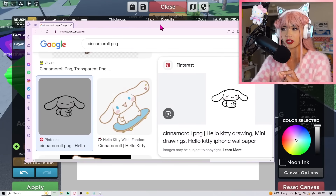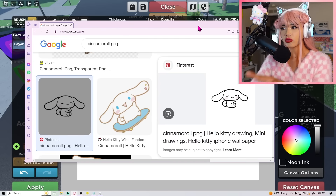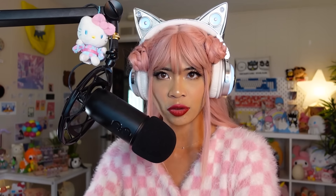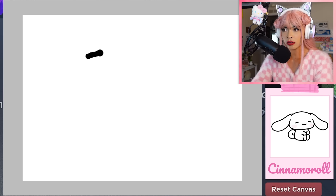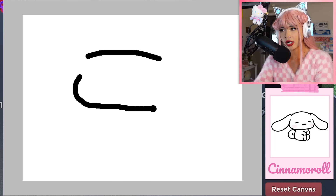I'm gonna try Cinnamoroll next. I have a plan this time — first I will draw the outline, then color it in, then redraw the outline, and hopefully get a little sitting Cinnamoroll. My eyes are watering because I'm focusing so hard. Let's do his little Cinnamoroll forehead.